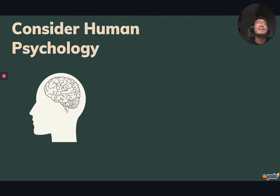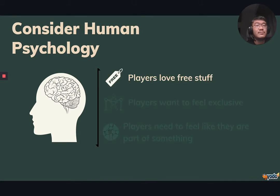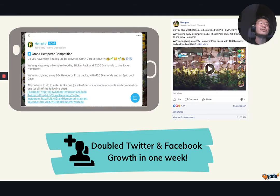After deciding on a platform, you need to plan how you're going to engage your players. I would strongly urge you to consider human psychology. The first thing to realise is that humans love free stuff — you can offer incentives. This is exactly what one of our partners, LBC Studios, did. They leveraged their in-game community to encourage players to go to their social media platforms and leave a comment. People who did it received a free gift. Through this event, they managed to double their Twitter and Facebook followers in one week.